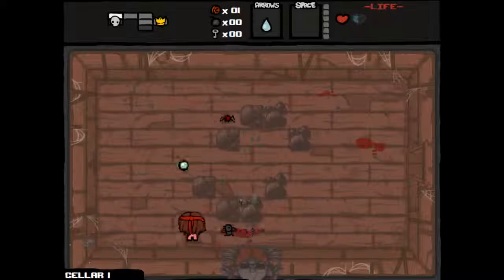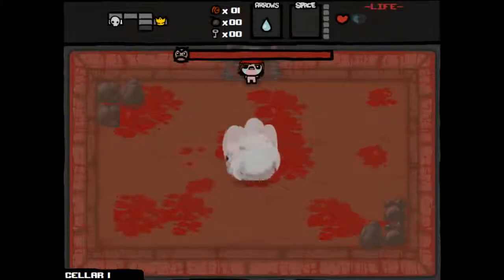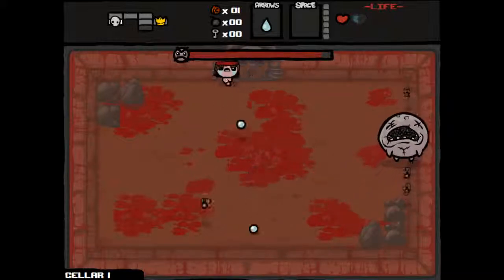Dead Bird coming out while taking damage as Samson is not the best, especially when we don't have a lot of health. Okay, Duke of Flies. This is actually a really good boss for this build, because we'll be able to build up our rage quite a bit.